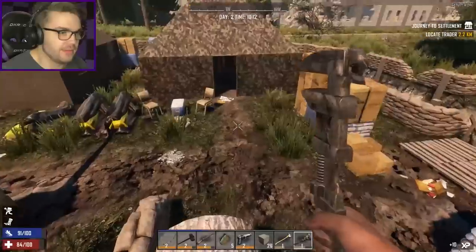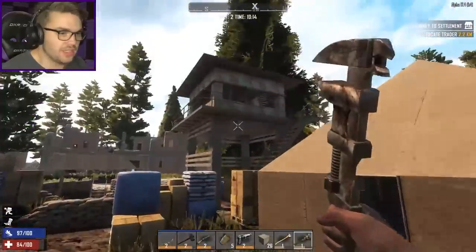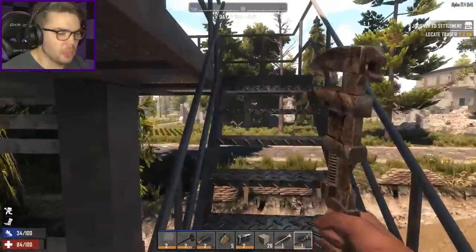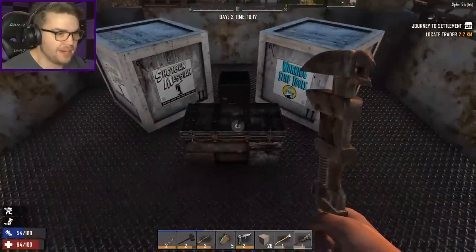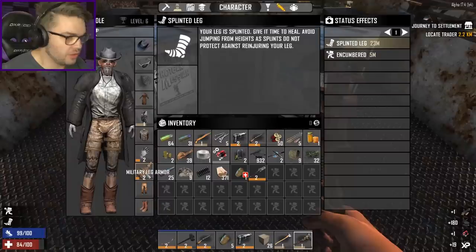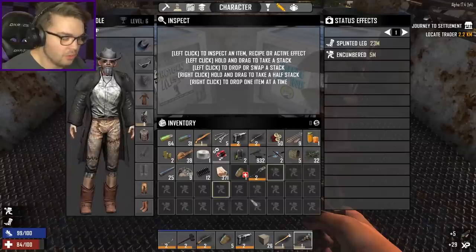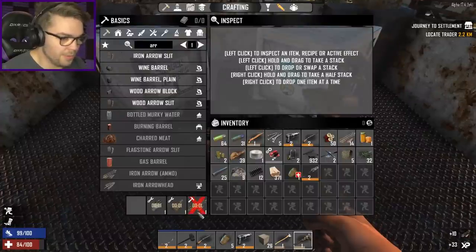Nothing in there. Anything else around here? Doesn't really look like it. I think it's just the tower that's left for me to get into and then we can head off to the next place. The military base served its purpose though — I got the stuff for my splints, I got a bunch of experience, and I didn't get killed. What am I going to find in the chest? Insulation — I've got some gloves, I'll put it straight into this one. Repair you as well. Why not? Get everything going rather nicely.